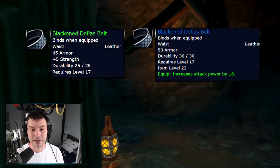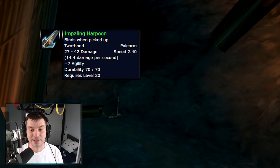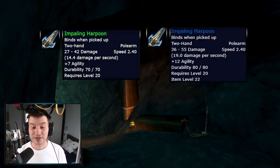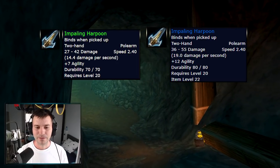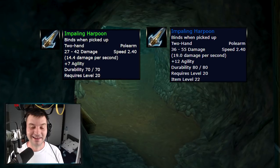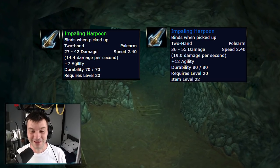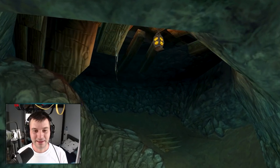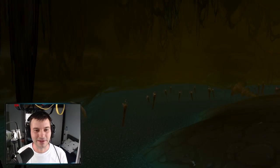The harpoon from the boss before Van Cleef, which had seven agility as a two-hander, will now have 12 agility and goes from 14 DPS to 19 DPS — way more top-end and low-end damage. Hunters especially will love this. If you put a 25 agility enchant on it and you pick it up at level 20, you'll have an extra 12 agility — great for leveling a hunter probably all the way to 30 or 40. That's it for Deadmines; we're already eight minutes into the video.